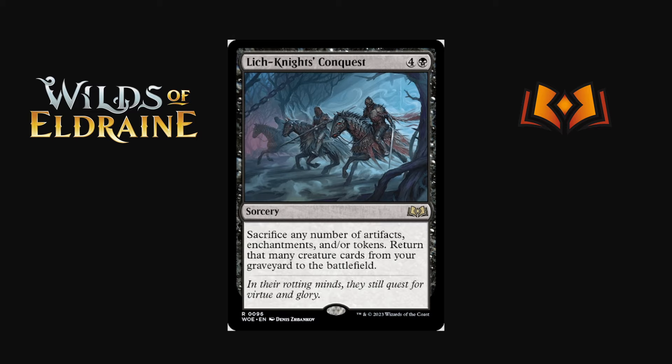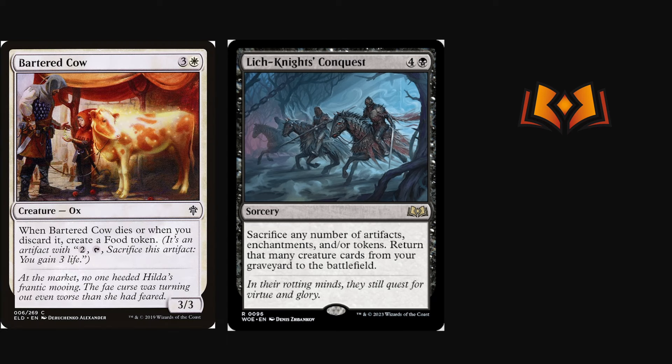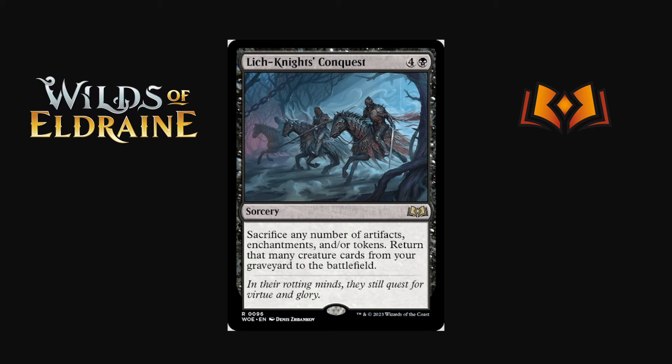Lich Knight's Conquest is a black sorcery where you sacrifice any number of artifacts, enchantments, and/or tokens to return that many creature cards from your graveyard to the battlefield. It's a Living Death-style effect for your side only, but you need to sacrifice stuff you have in play. If there are artifacts, enchantments, or tokens that also mill you to put creatures you want into your graveyard, this is a pretty cool deck idea. There's something you could do here — I just don't know if it's consistent or good enough, especially since it loses to a counterspell.